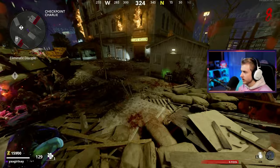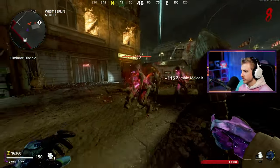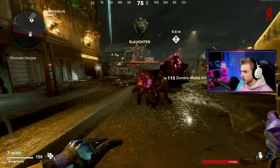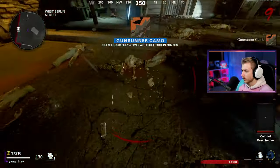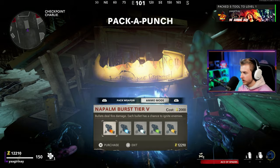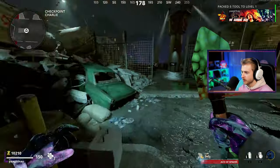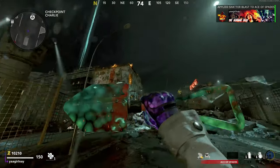I'm getting low on health. I'm going to take out the rest of these zombies - I'm not gonna let this Disciple take away some camos from me. Take these out, then kill the Disciple. There we go - disciple's turn. Goodbye. Gun Runner camo - let's go! And he dropped a stun. Melee camos are just so efficient. There's pack-a-punch. We can get Shatter Blast now too.